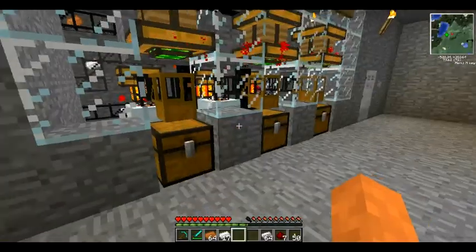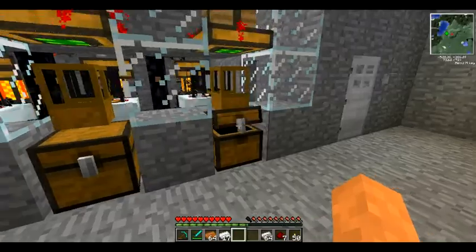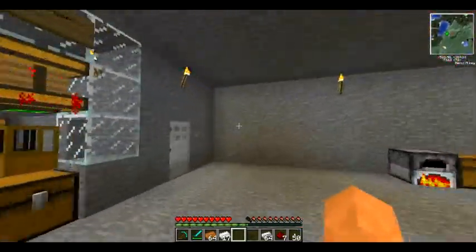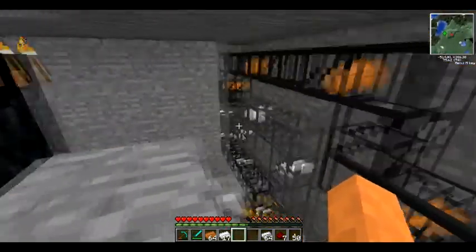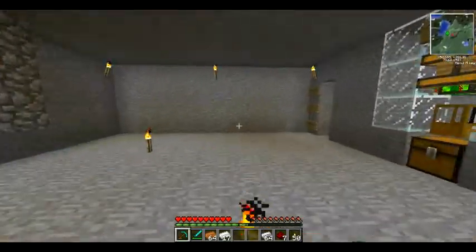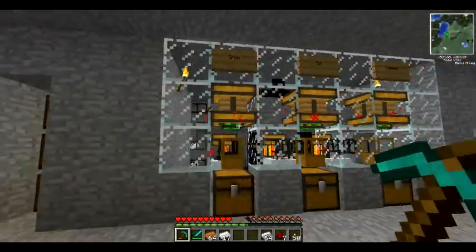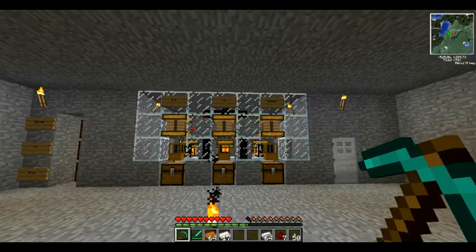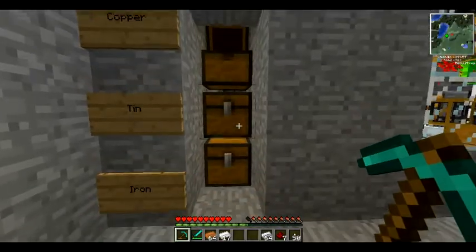With each ore block it doubles. The macerator turns one iron ore block into two iron dust, and then that iron dust can be smelted into an iron ingot each. So if you're getting two dust from one block, you're essentially getting two ingots from one block. That's what I'm trying to say.